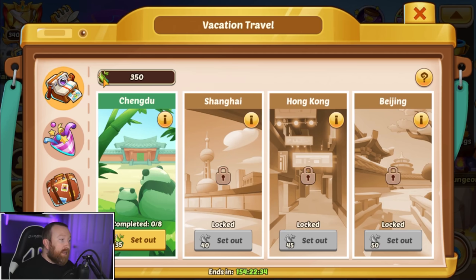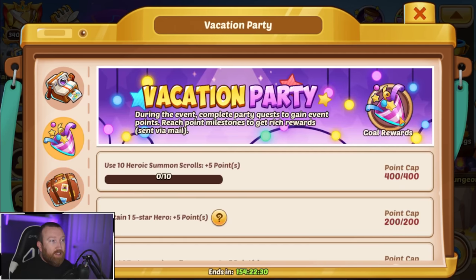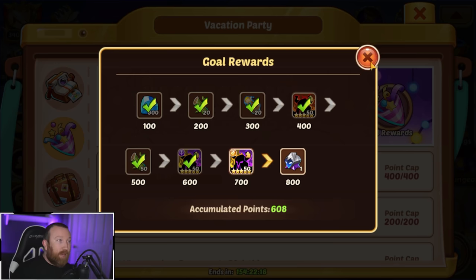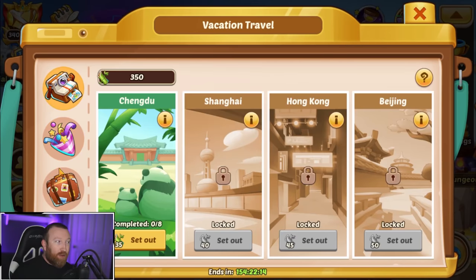So where are we gonna be getting these bamboo shoots? First off, we have the Vacation Party goal rewards right here. You can get a total of 70 here. Sadly, you can only get 20 if you do not use any heroic scrolls and do not spend money, which means you're not even going to be able to press that button one time because as you know it costs 35.